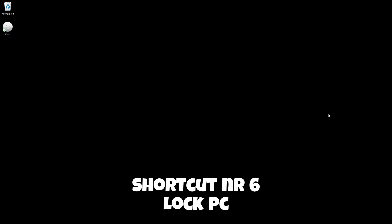Shortcut number six. If security is a concern and you do not want anyone to touch your PC when you're gone, then this shortcut is definitely for you. With just a single key combination you can lock your PC instantly by pressing the Windows key and L. You will then be prompted back to the Windows login screen, and no one can log in unless they have your password.